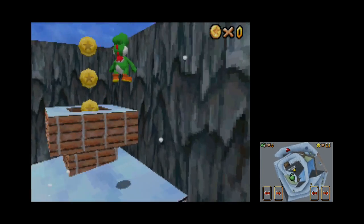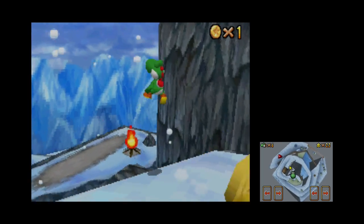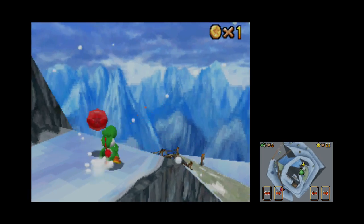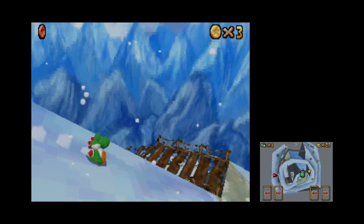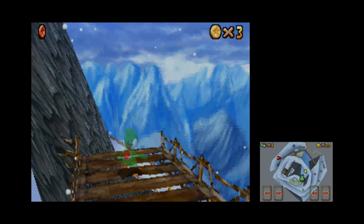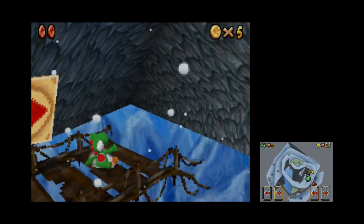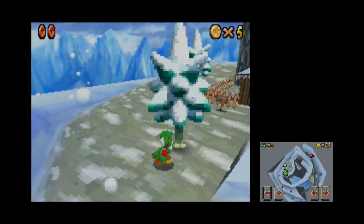Alright guys, we're back here. We're Yoshis for some reason — for some stupid reason. Sorry, I am just angry at the world right now. I do not feel like doing this. I just really hate this world. A cool trick I learned is you can stand on here and it takes you over there — I figured that out on my own, guys.